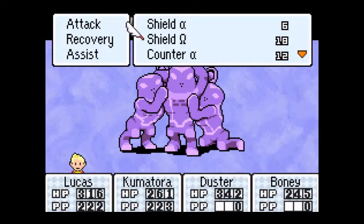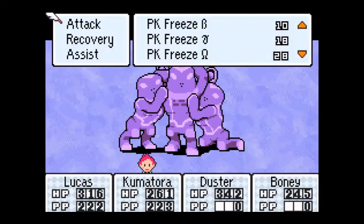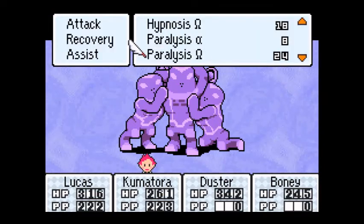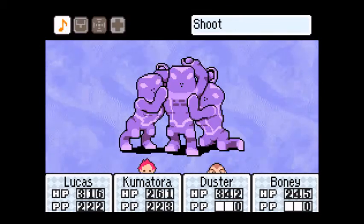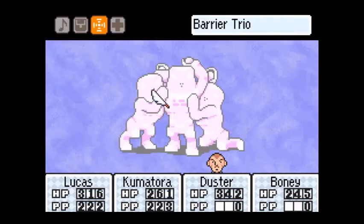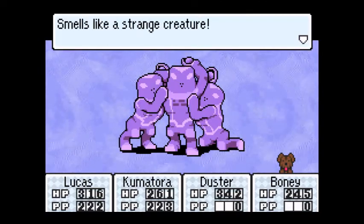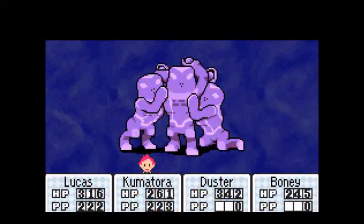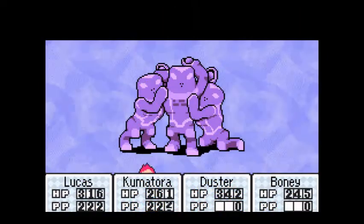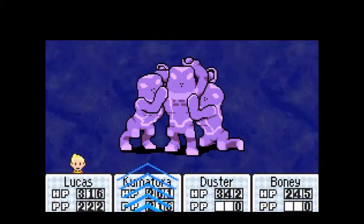So let's use Defense Up Omega, Offense Down Alpha, Scary Mask, and Sniff to see what they're weak to right now. It smells like a strange creature. They don't really have a weakness yet — every time they change poses, they have a different PSI weakness.